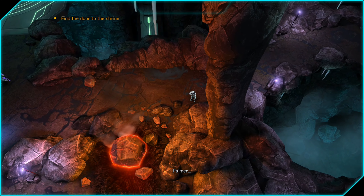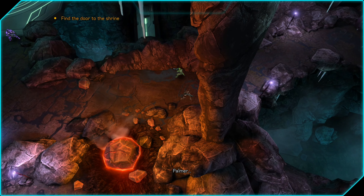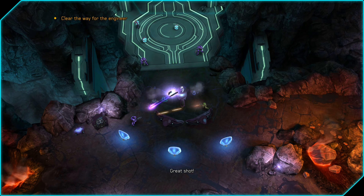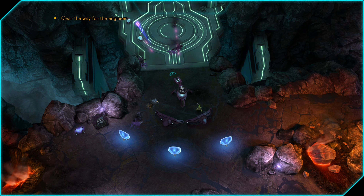We're going to hang out right about here because we're stuck between two sets of enemies. We're just waiting for our camo to recharge. Once it does, cloak yourself and we're going to go over to this turret and hop in. We're going to use this turret to take out all the enemies in this area, since this last section needs to be cleared out entirely of enemies.